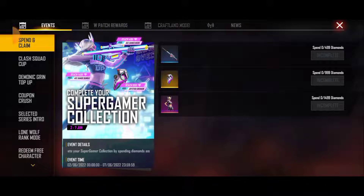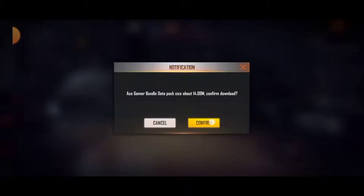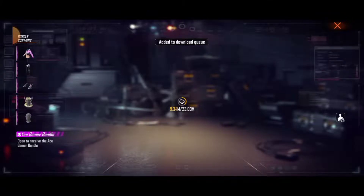Hi guys! We have to use this event. We have to use 1500 diamonds and we have to use a female bird. We have to use the first 499 diamonds, we have to use the M2B skin, the power, granite skin, the female bird, and the plan.